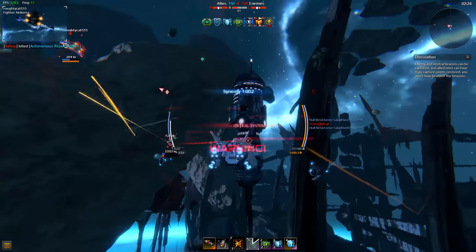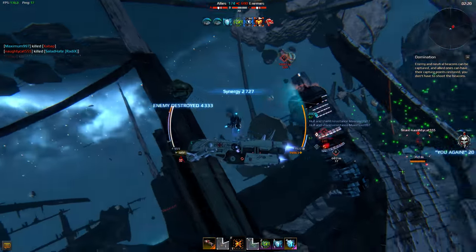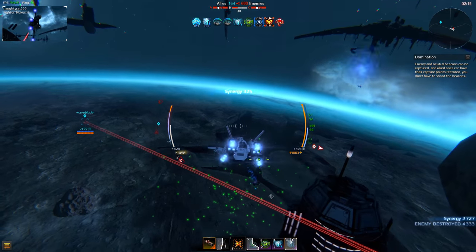The engineer is the heart of any team. As long as this heart is beating, the team lives on. You as an engineer have two main goals: to survive and help the others do the same by fixing their ships.